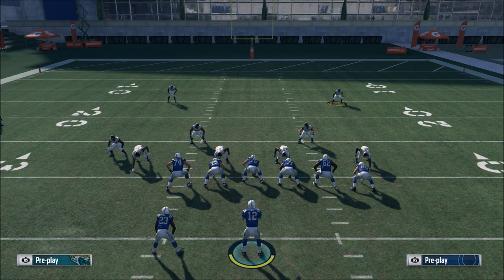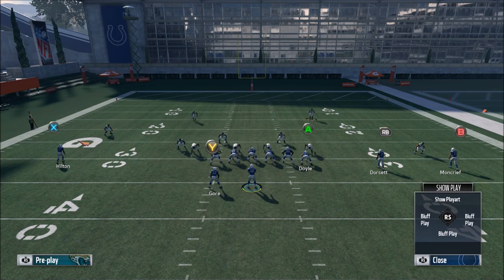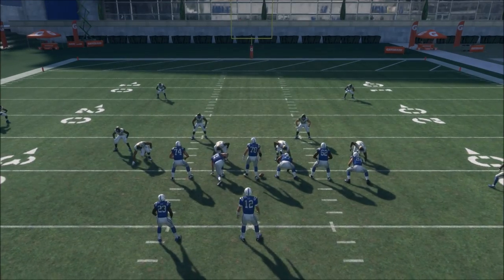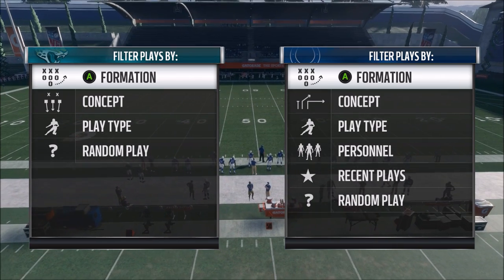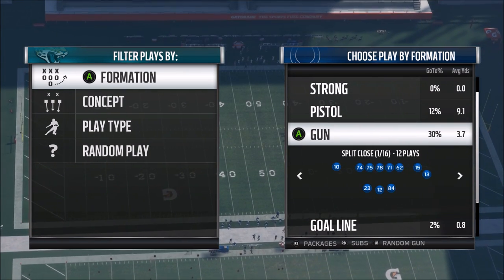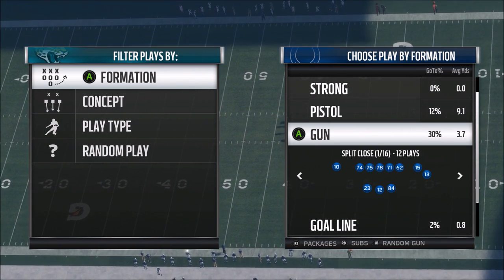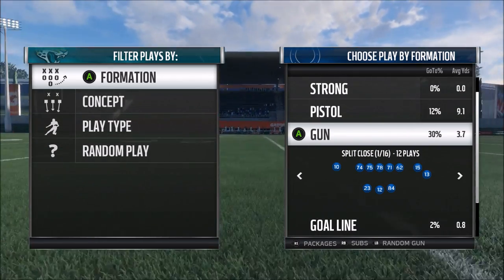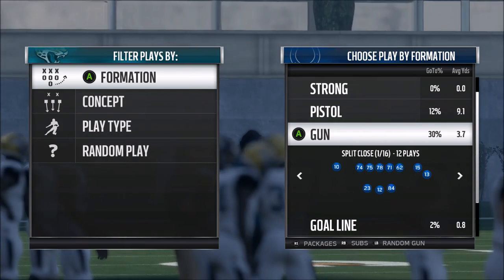The big key here is you need to make sure the inside zone is one of your formation audibles. You find a formation you like, come out in it, and test it — hit X or Square depending on your system to pull up your audibles. The Y audible on Xbox (triangle on PlayStation) is always the run audible. So if the run audible is an outside zone, that's no good — you need it to be the inside zone, the between-the-tackles run, because in shotgun the off-tackle runs typically aren't as effective.